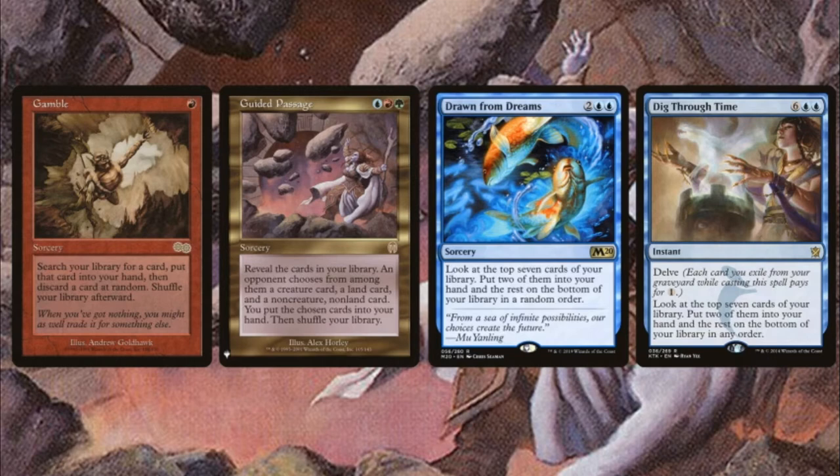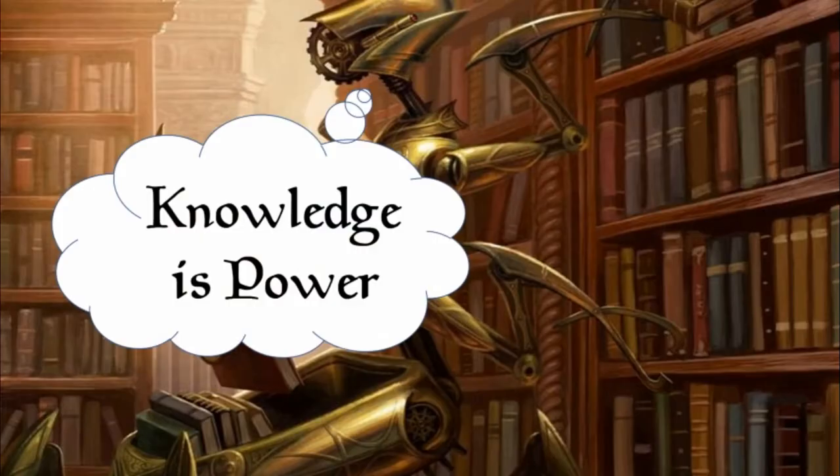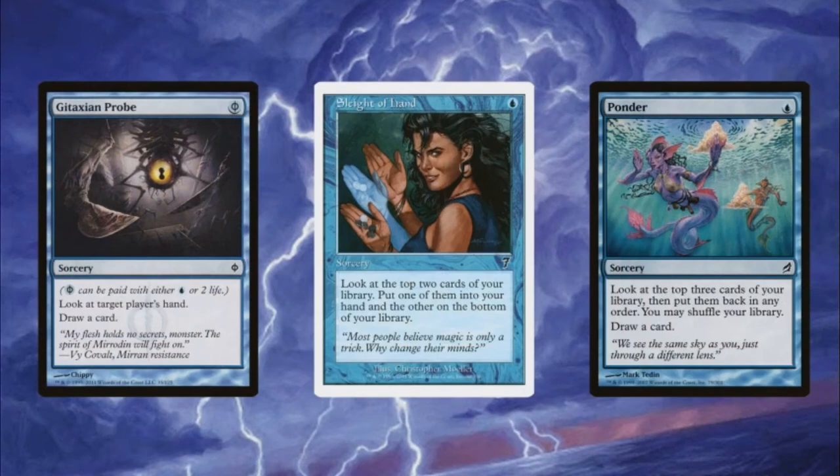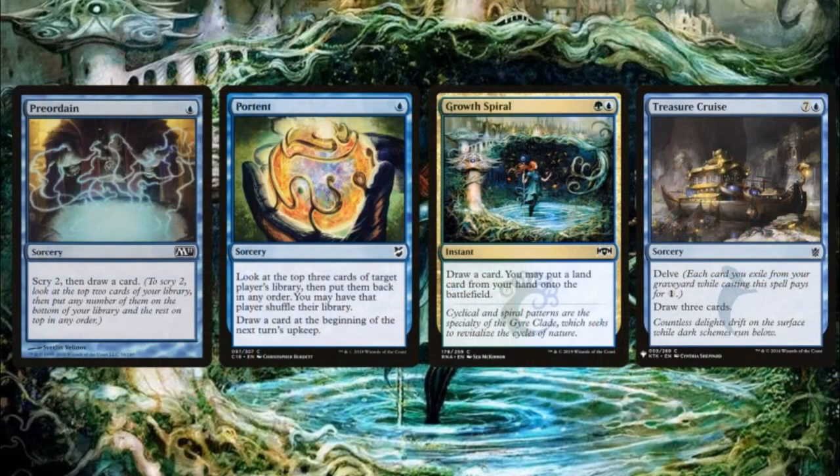Next is 'Knowledge is Power' — our card draw spells. We're running Faithless Looting, Thrill of Possibility, Cathartic Reunion, and Pirate's Pillage, along with Gitaxian Probe, Sleight of Hand, Ponder, Preordain, Portent, Growth Spiral, and Treasure Cruise. That's a lot of cards to dig through.